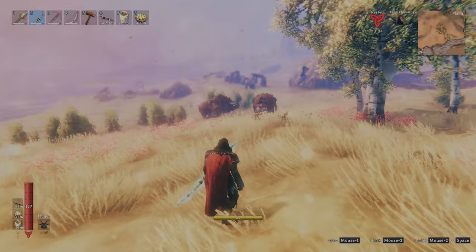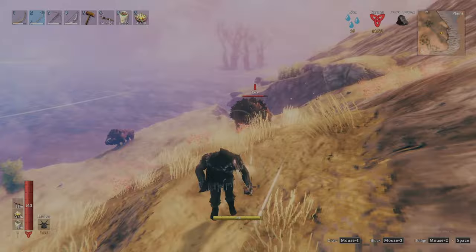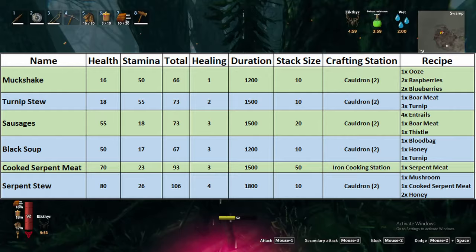This is best illustrated by attacking a herd of loxes in the plains — you can draw the attention of a single lox with the Huntsman that is simply not possible with any other bow. And with that, we can turn our attention to our third and final broken item acquired by defeating the swamp's boss. First, take a moment to review the full list of food recipes unlocked in the swamp so you can be best prepared for the fight.